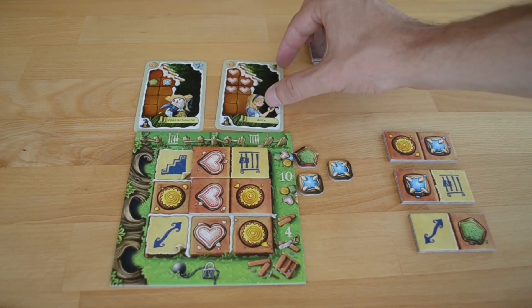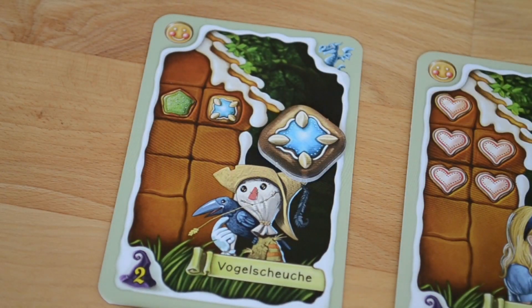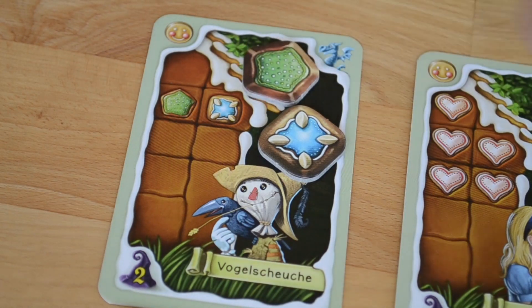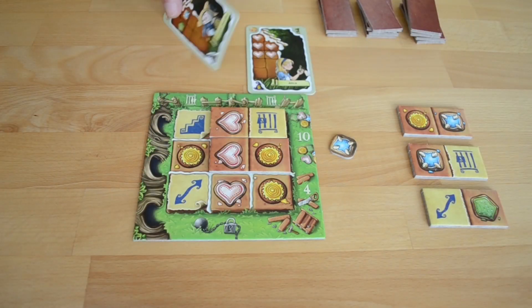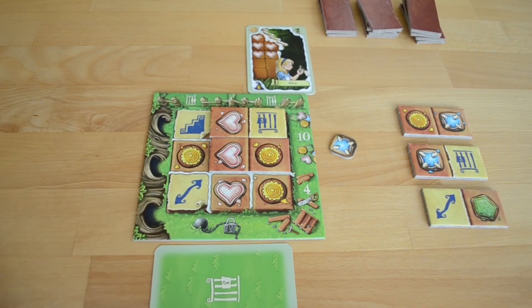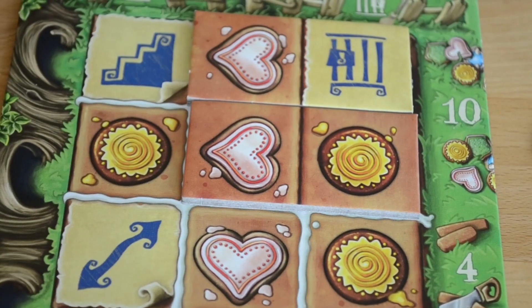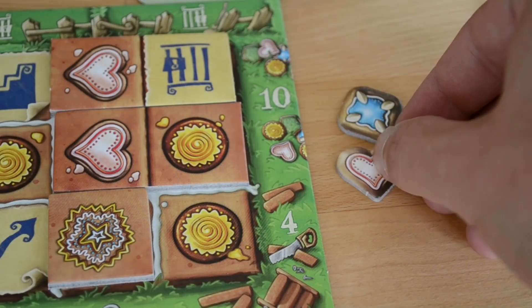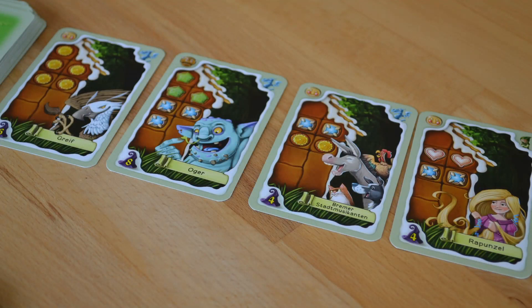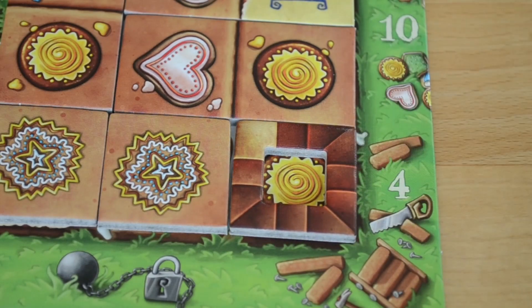Capturing fairy tale creatures is a main objective of the game. After placing a tile on your house, you can choose to capture fairy tale creatures by giving up the required number and type of gingerbreads stated on the fairy tale card. Doing this gives you the fairy tale card and associated points, and also awards you with a joker tile, which you place immediately on your board and receive what you've covered up — possibly giving you another chance to capture another fairy tale creature.